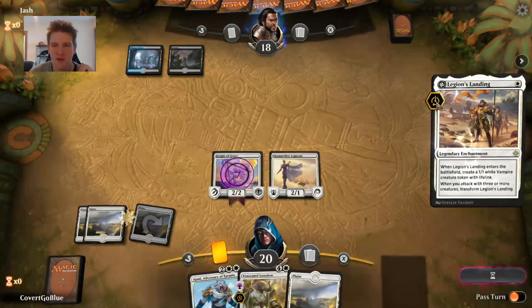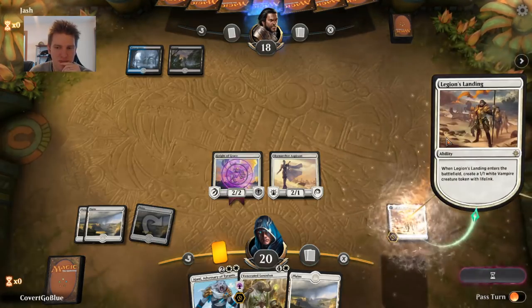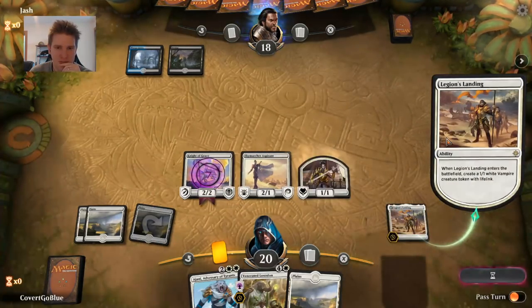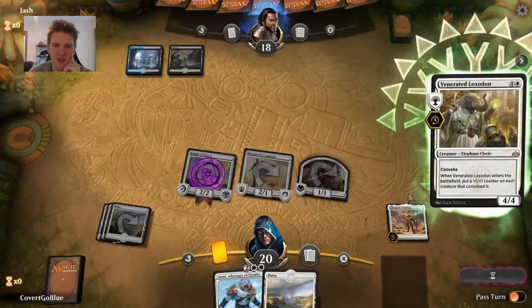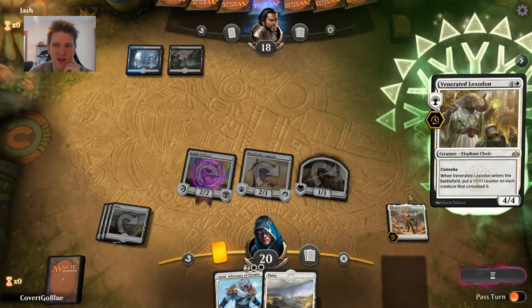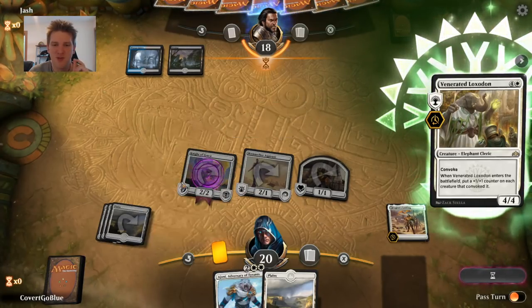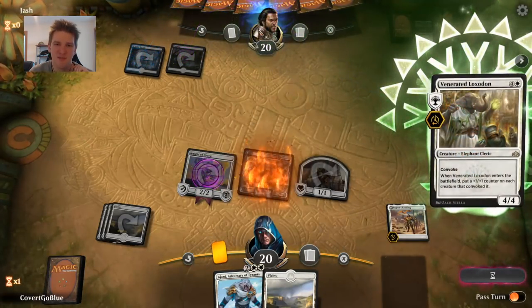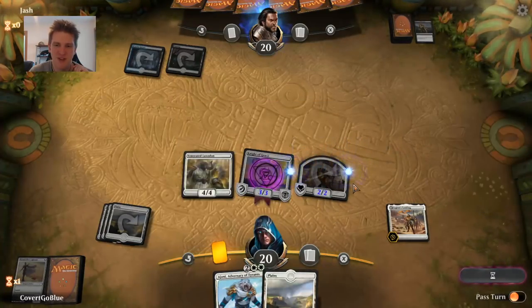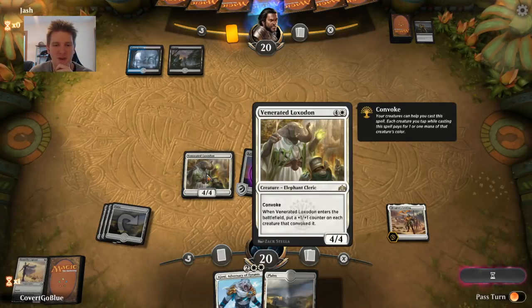The pressure is going to be very high this game — next turn we can Legion's Landing and Loxodon if these both survive. Thought Erasure could mess that up on the common second turn, but not here. They could have a counterspell, but I don't know enough about their deck yet, so I'm not going to play around much. I'm hoping it's a Moment of Craving holding things up — at which point it's a little too late to play now that the Loxodon is on the stack.